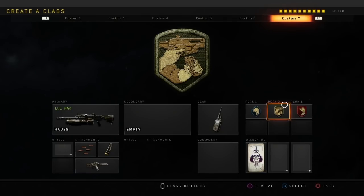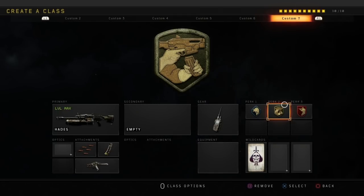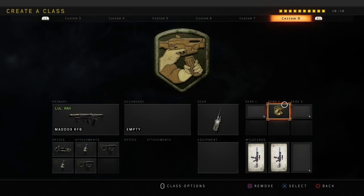The next class is going to be the Haze with rapid fire, hybrid mags, and the crossbar operator mod, which makes it an absolute machine. Whenever you use this weapon, use the operator mod on it and you'll do amazing. The perks and gear are the same as before.